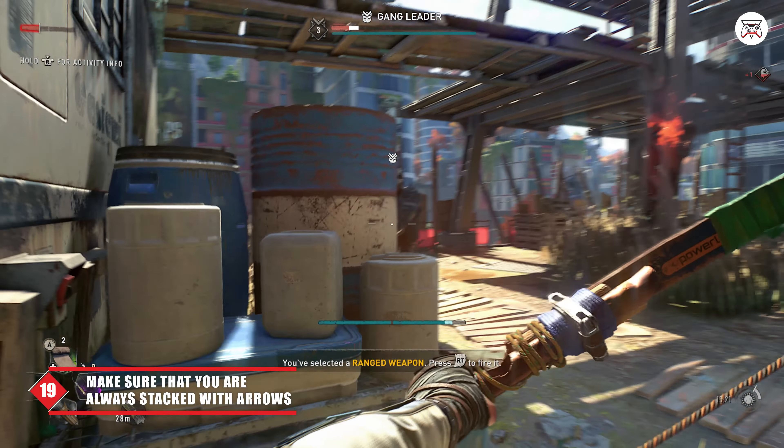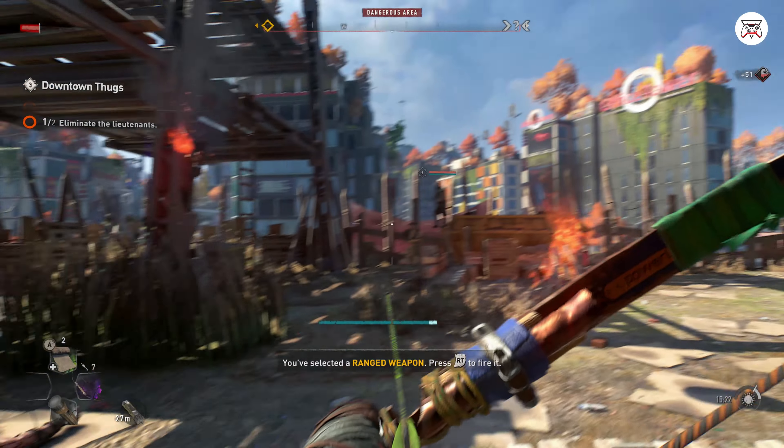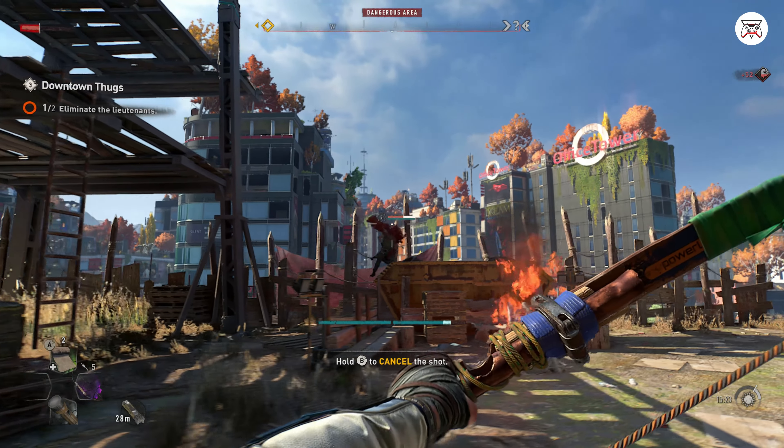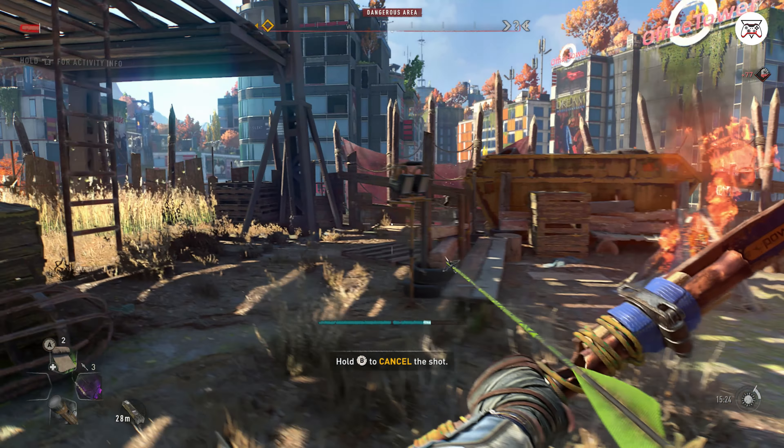Number 17: Military convoys are usually stacked with numerous propane tanks. In Dying Light 2, you can pick up a propane tank, ignite it by pressing X, then wait a few seconds and throw it right as it explodes at a single enemy, groups of biters, or big mutated dudes and enjoy the show.